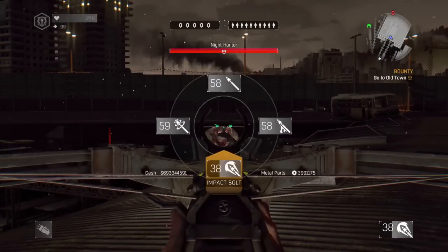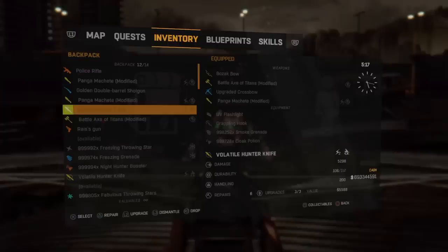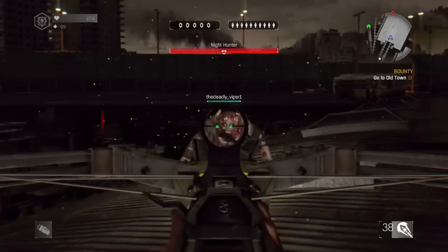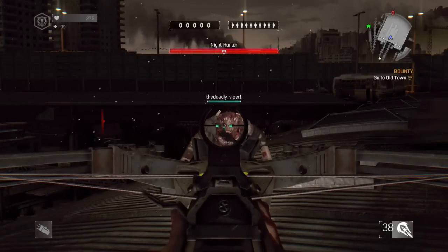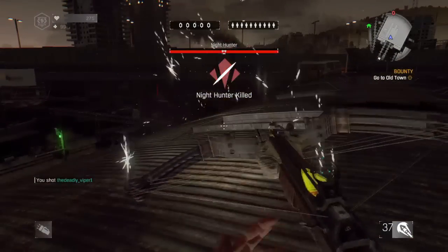What I have here is an impact bolt with my crossbow — this is an upgraded crossbow. I am going to shoot him on his head and that will kill him instantly. That was an instant kill right there.